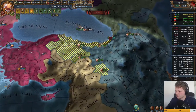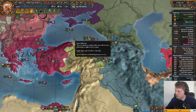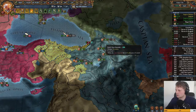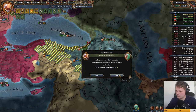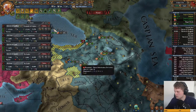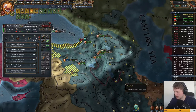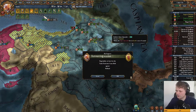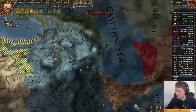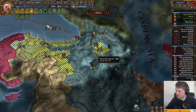Those ships are still there. Those guys are going towards the next fortress. Byzantium is going in, Naples is coming, Poland is coming — starting to look good. They will be sieging down because that is what I told them to do. Oh, that is way too many troops. I think that's the capital — no, it's not a capital, it's just a huge city. Wow, that's a fast form.